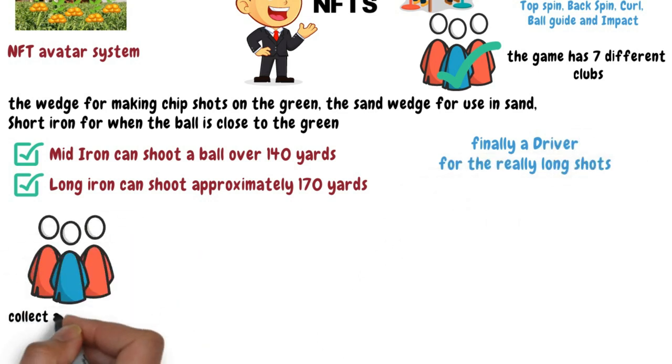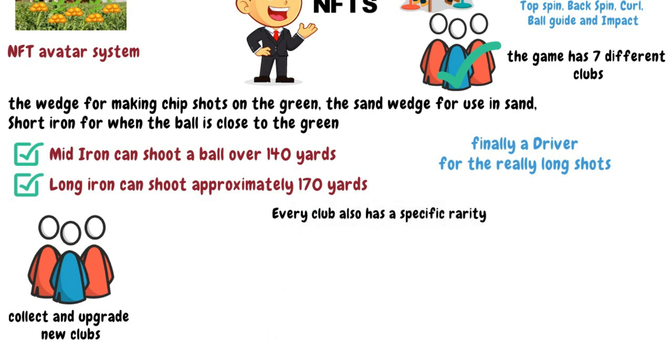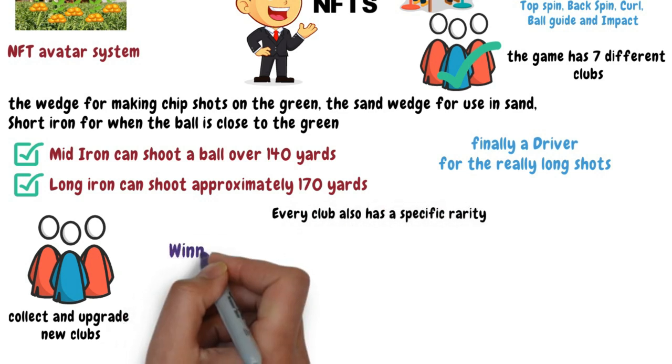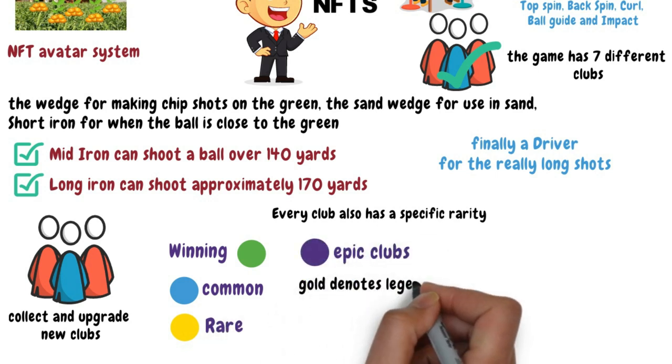Players will also be able to collect and upgrade new clubs as they keep playing to suit their playing styles. Every club also has a specific rarity. The more rare a club is, the greater the chances of winning on the green. Anything white is just the starter set, blue is common, yellow is rare, purple clubs are epic, and gold denotes legendary.